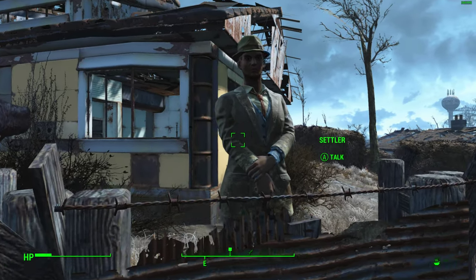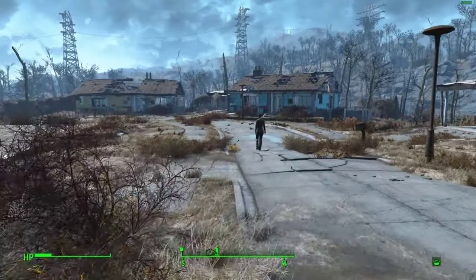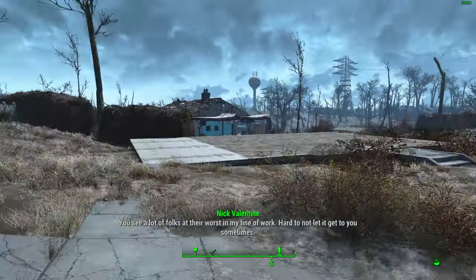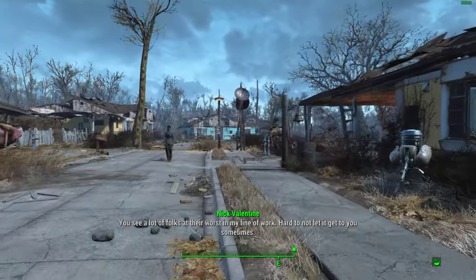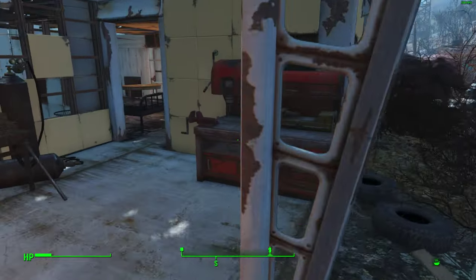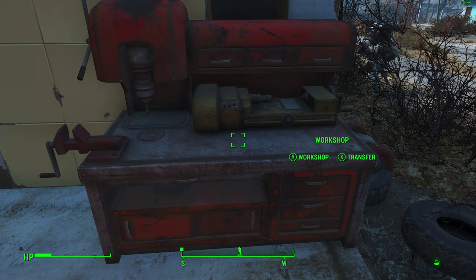Now if you look at these guys here, this one comes wearing a rather natty suit, and there's another one in the suit down here, but we want to give them armament. So the first thing you want to do — and armour — the first thing you want to do is, in your travels as you're wandering around the wasteland and attacking people, you want to collect up armour and different weapons.